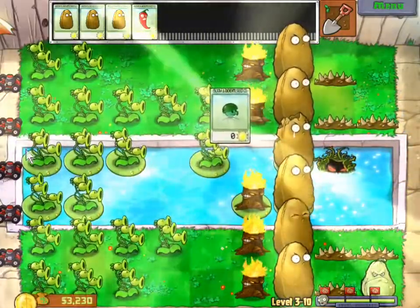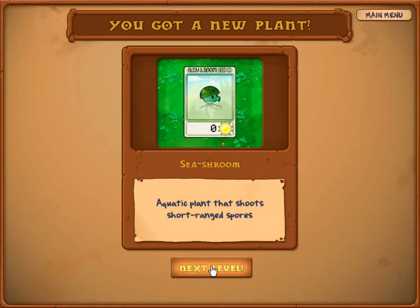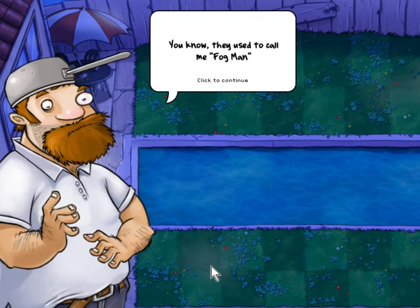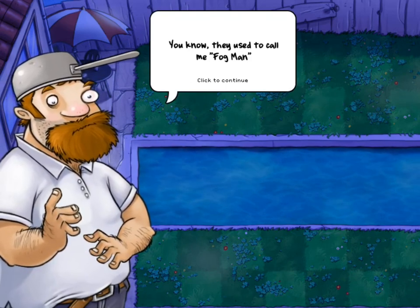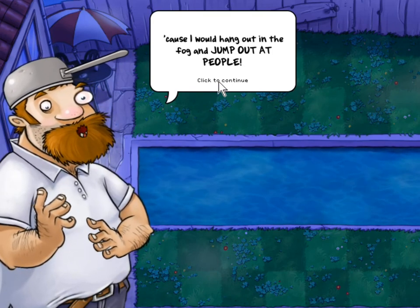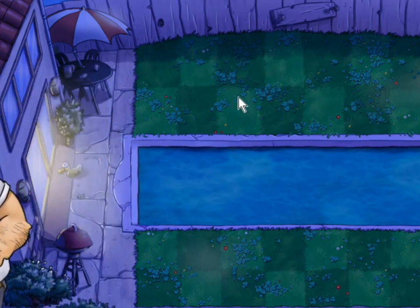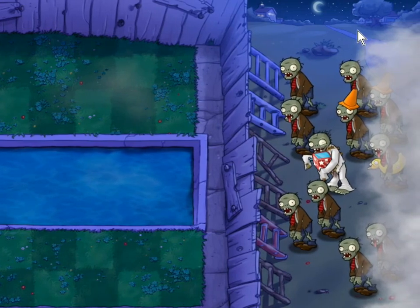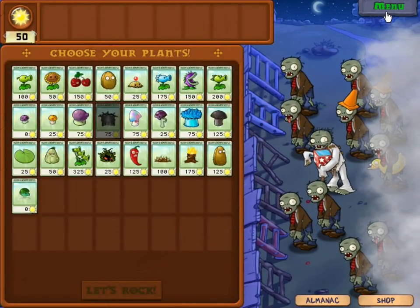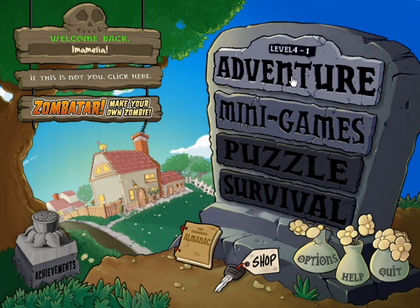World 3 is cleared. The only straight-out offensive plants we got were three-peaters. But we get the sea-shroom — it's an aquatic plant that shoots short-range spores. As you might guess, World 4 is the pool, or the backyard rather, at night. They used to call me Fogman because I would hang out in the fog and jump out at people. We'll take care of 4-1 next time — I think we've done quite enough for one episode. So I will see you then, when we do World 4.